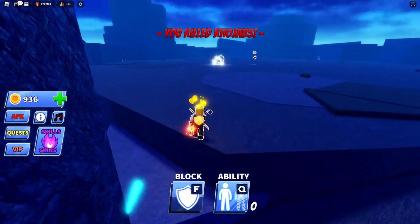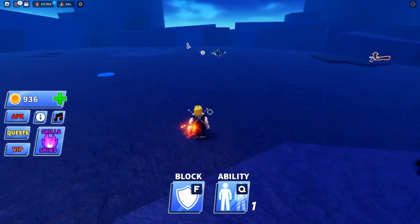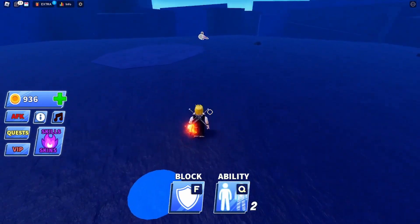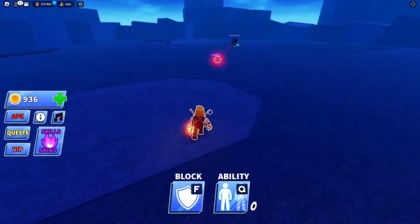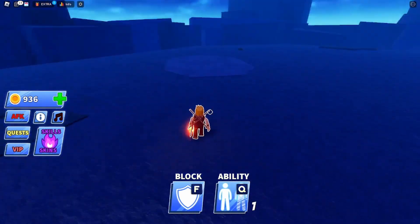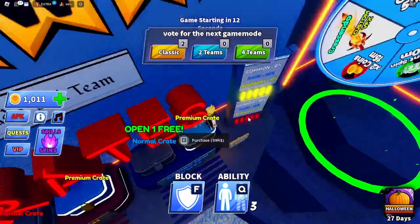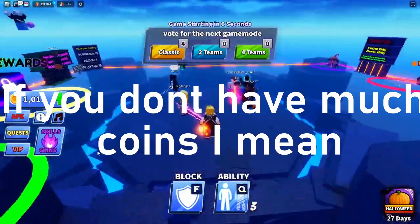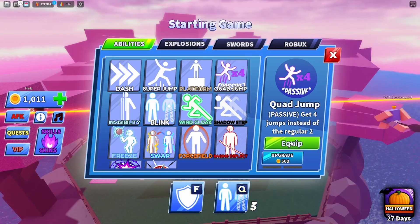I killed someone but that was very, very hard. It's pretty good for countering people if you want to kill them really quickly, but if they're good at the game it's quite hard. It's actually quite a bad ability — it's only good for kills. I don't know if upgrading it makes it better, but honestly if you have a limited amount of coins and don't want to waste them on bad abilities, don't get the blink. Just get the swap — the swap is way better.